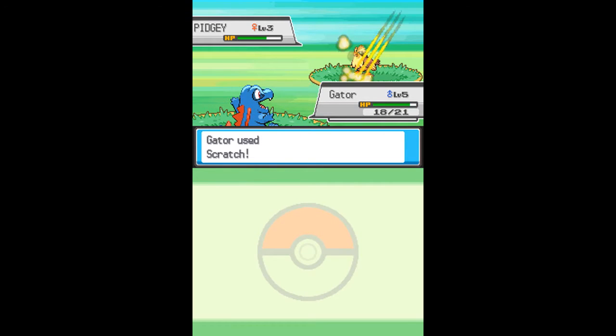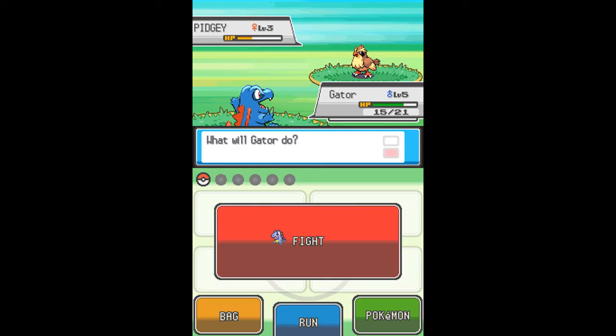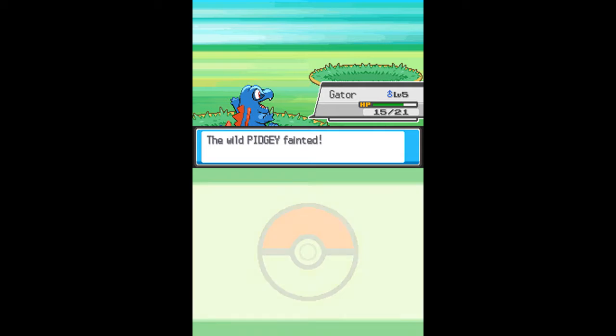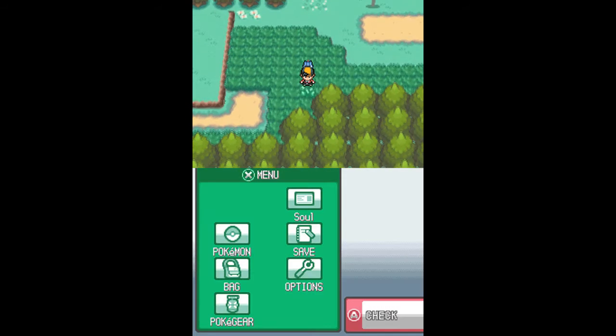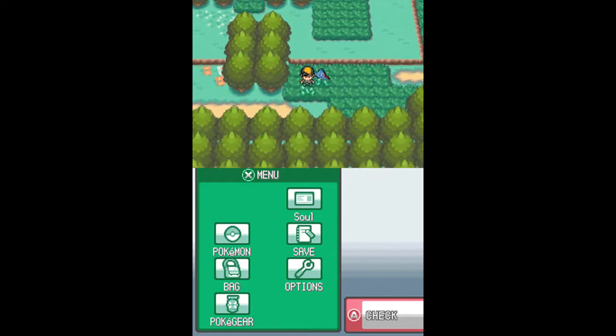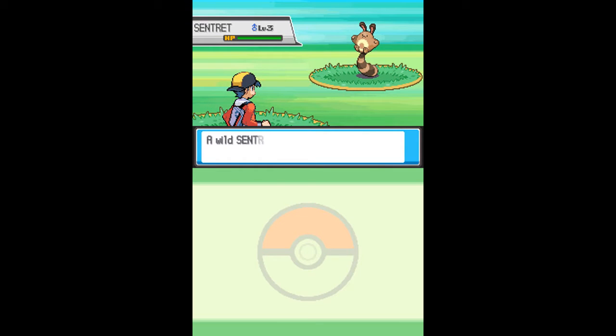Totodile uses Scratch, Cyndaquil uses Tackle, and Chikorita uses Pound. You just want to take them out, and if you're at level six you'll learn new moves — Water Gun if you're a Totodile, Ember if you're a Cyndaquil, or Razor Leaf if you're a Chikorita. Pretty easy to deal with — Pidgey, Sentret and Rattata are the encounters here.